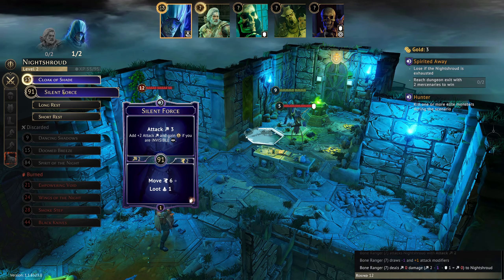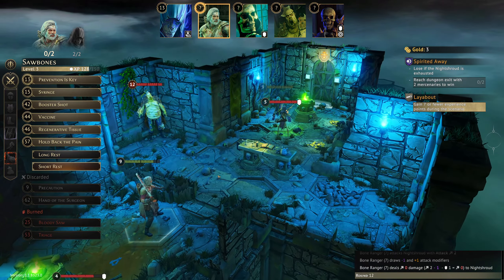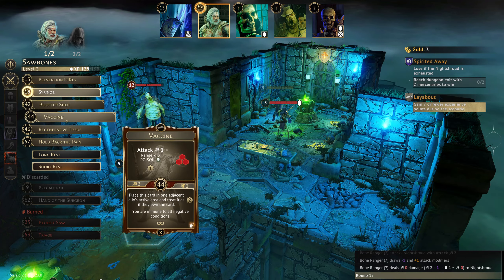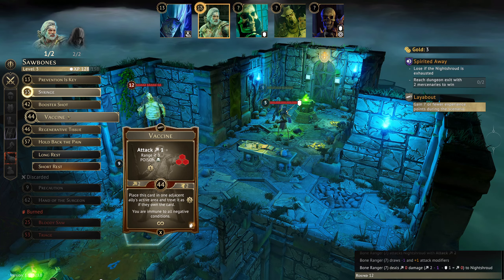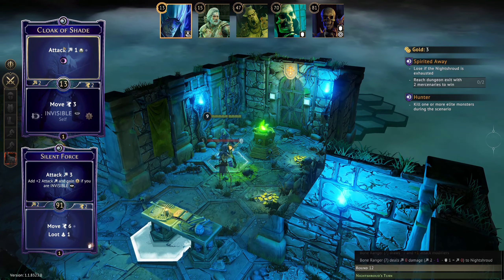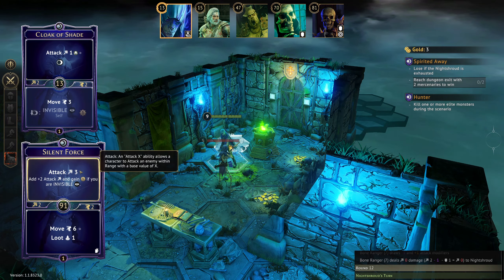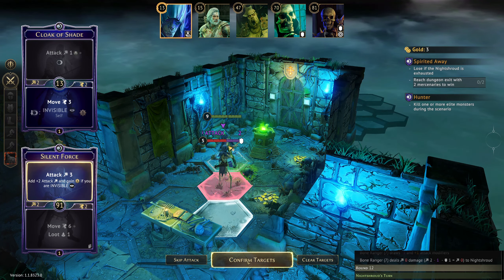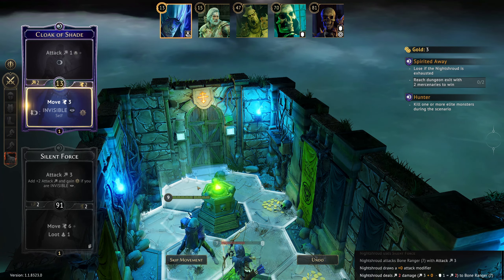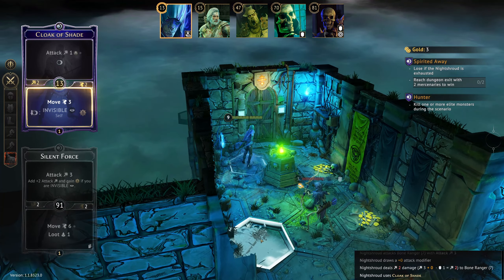Dark is not there but we can do Cloak of Shade and Silent Force — a bit of fighting and a bit of moving. I think we want to keep moving quickly, but we'll do Syringe and Vaccine. Attack 2 Range 4, Attack 2 Range 4 — hitting us a bit but not poisoning, then backing up. I wonder how deadly the next room is. Let's just go to there for now.